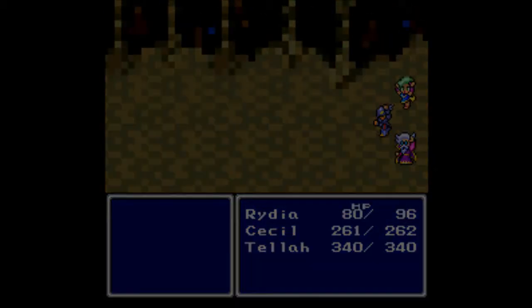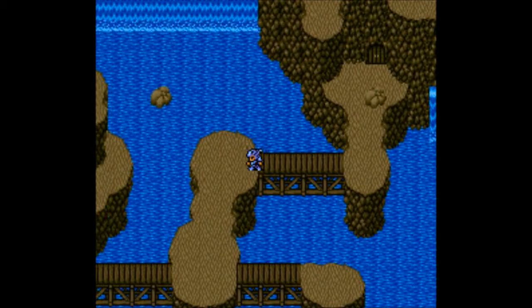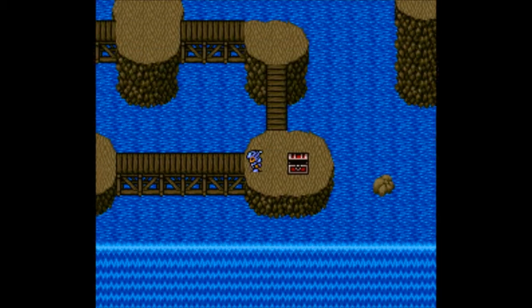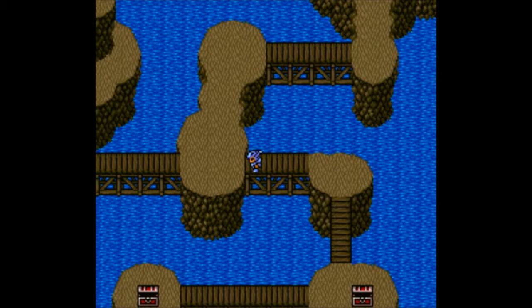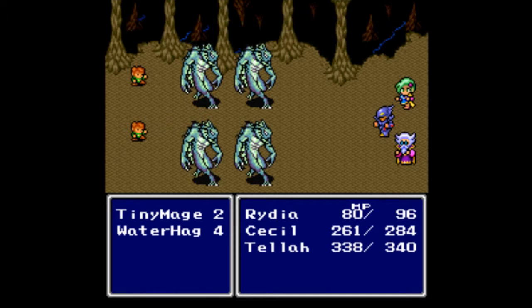We got 140 gil and 186 experience — no level up. They do drop a Cure 1, which is awesome. Let's head down and grab these two treasure chests — you can't hide those from me. 200 gil and another Cure 1, awesome. Let's head back the way we came.